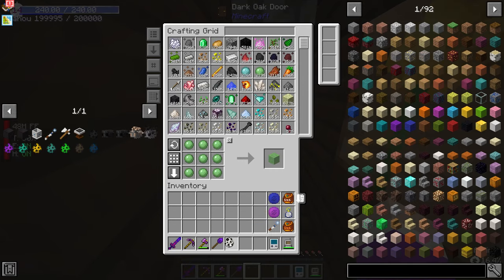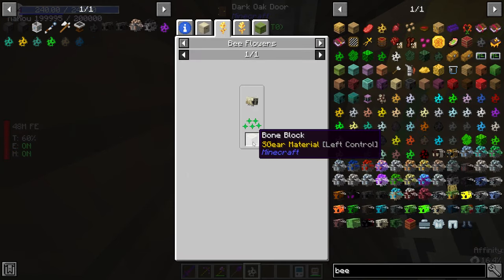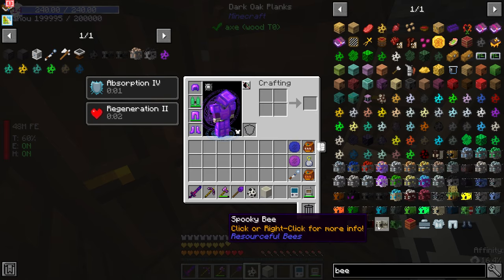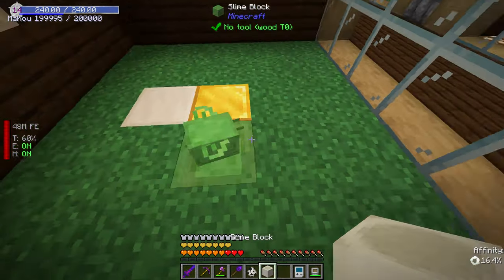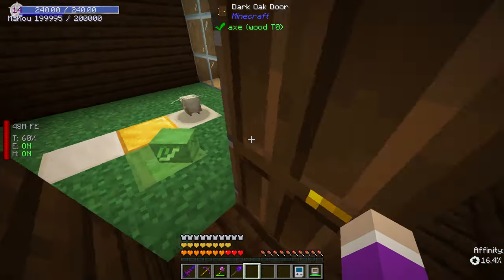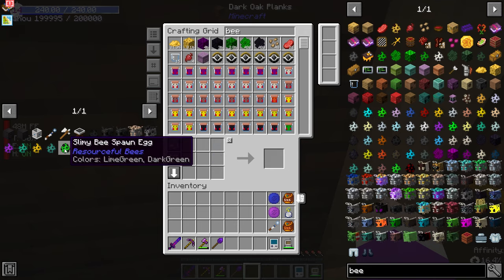Now let's grab our spooky bee. What does a spooky bee require? He requires a bone block. He does not mutate anything - perfect. So we can come in here and give him a spot, and we can pick him up whenever we need to breed him.